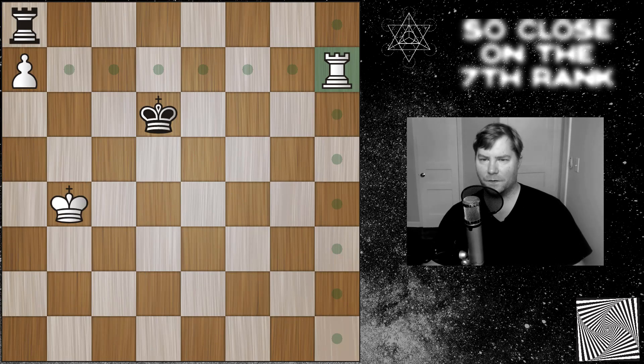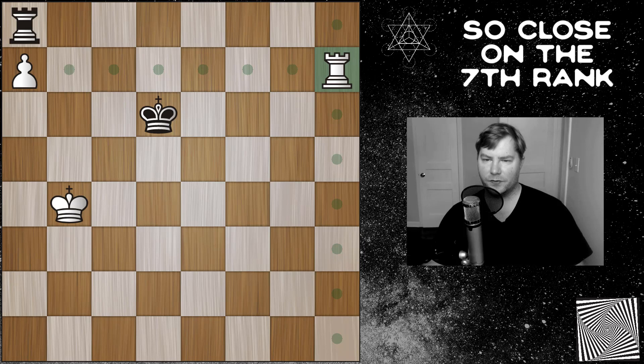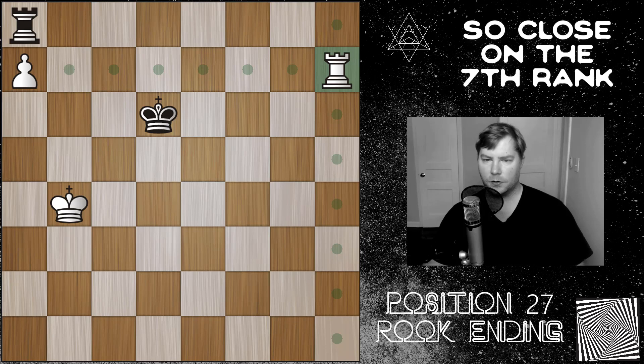Hello everybody, and welcome back for another video. We are on position 27 today of the complete chess endgame course, and we're still on rook endgames. This is a variation of position 26, where instead of the white rook being in front of the pawn to protect it, now the black rook is in front of the pawn, and the white rook is protecting the pawn on the seventh rank.